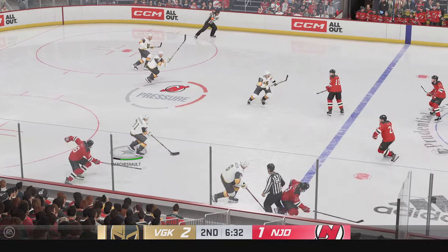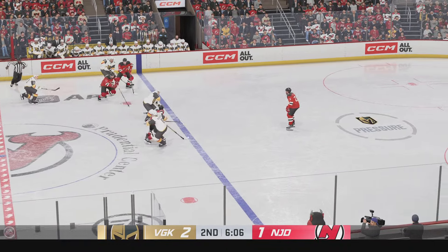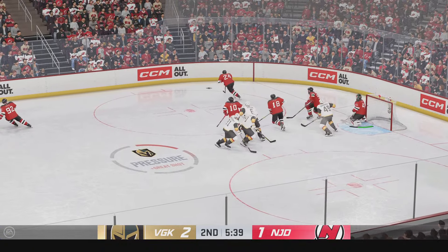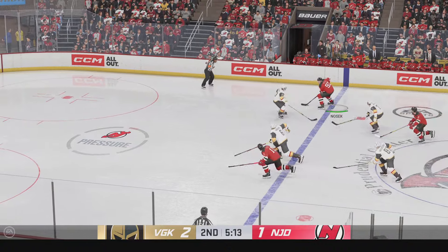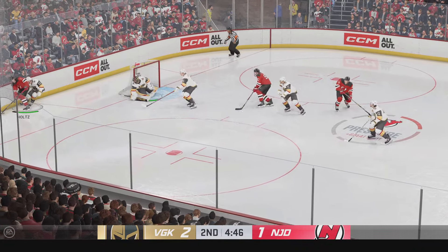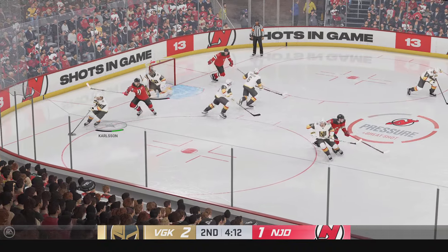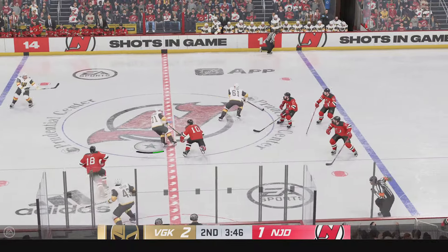Vegas looks to move the puck from their own end, through center. Slides the puck ahead into the neutral zone — tremendous stop on the play. Right through center and into the offensive zone — what a save in front. Hill's been so consistent throughout tonight's game. He's made timely saves as well. A lot of shots that he's faced, and his save percentage is an indicator of it.